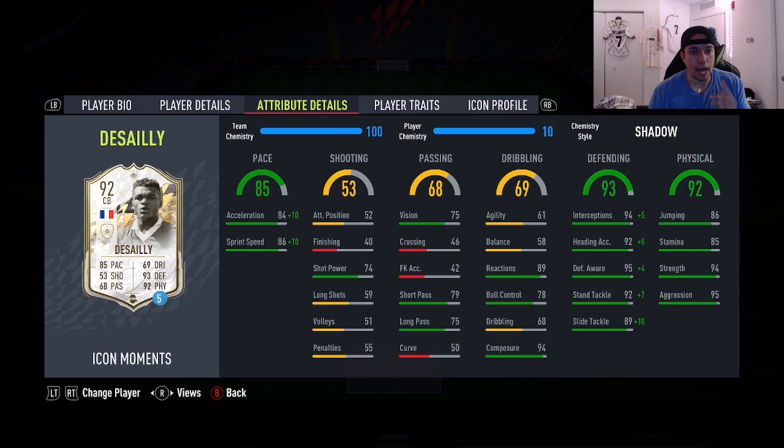I've reviewed all Icon Moments defenders — the only one I haven't tried this year was Marcel Desailly. I tried out his prime and his base a couple months ago and they were really good, solid center backs. I'm not really expecting the moments version to be a top 10 CB in the game, just expecting him to be usable. We went ahead and gave this card the Shadow chemistry style so acceleration and sprint speed go up to the 90s — 85 is a little low at this stage of the game.